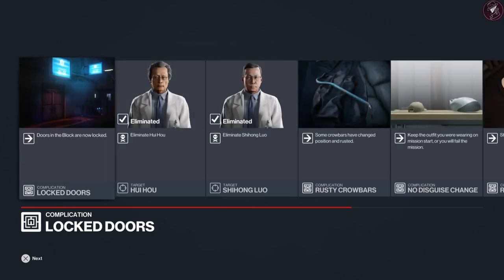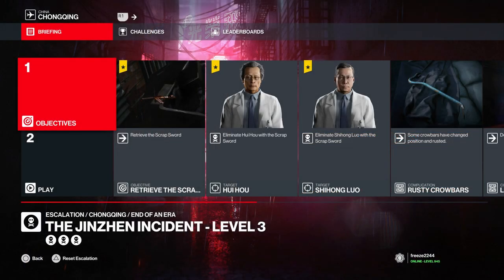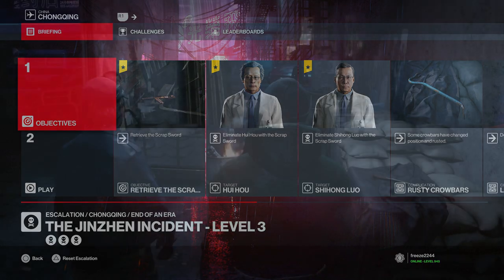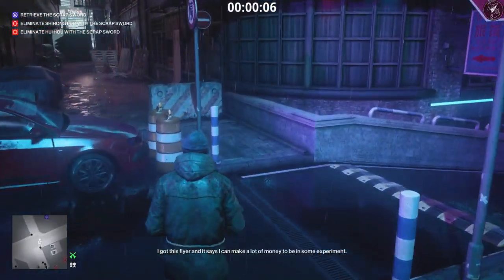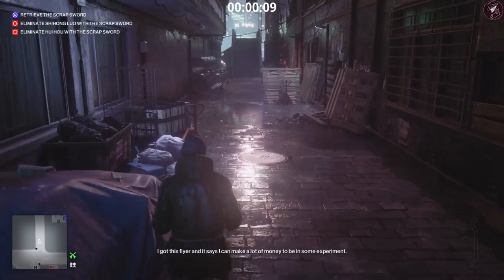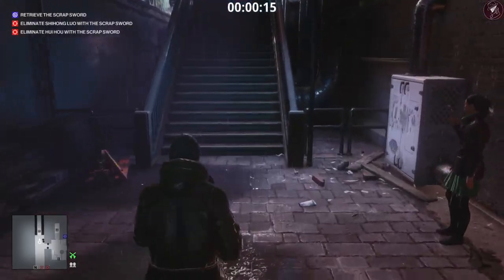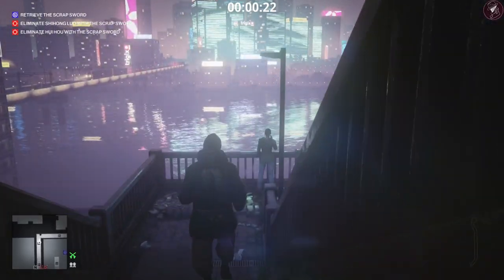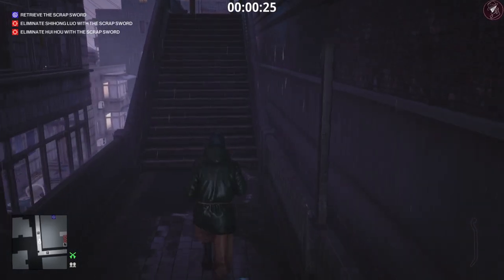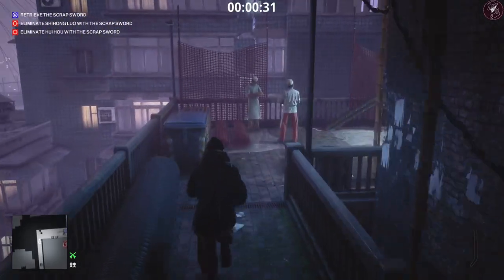Confirmation of that Silent Assassin for level two. Moving on to level three — we have the same two targets, but now we have to retrieve the scrap sword and take out both targets with it. From the very start grab that rusty crowbar, which I think is the only crowbar we use in the entire level. Level three is one of the easier ones, but it's funny how this escalation is set out like a puzzle — you just have to figure out the route, like finding your way out of a maze.